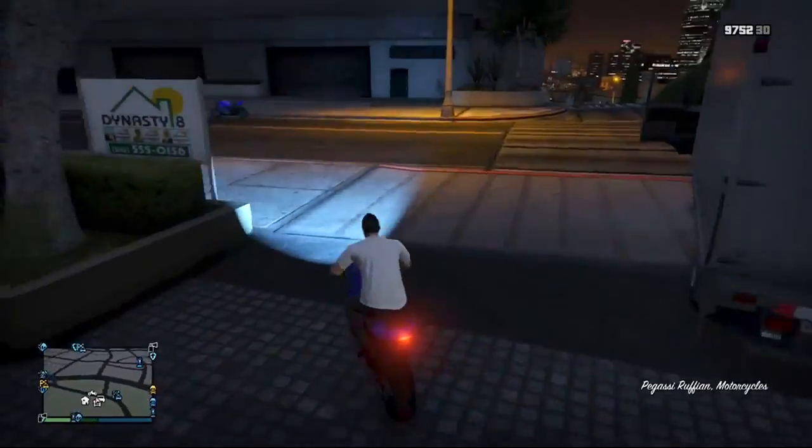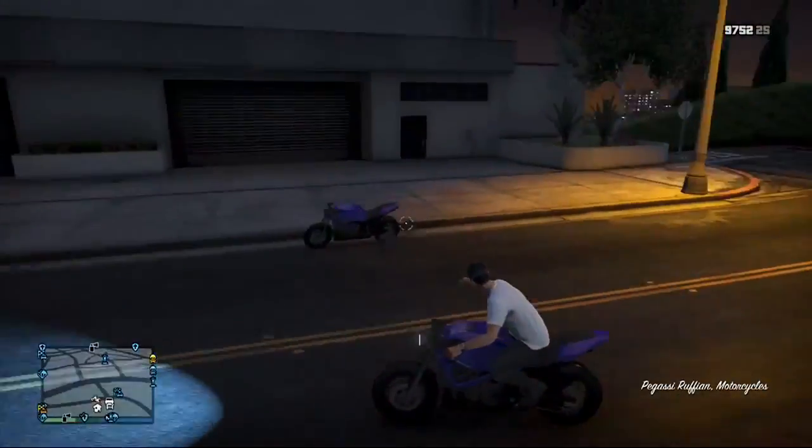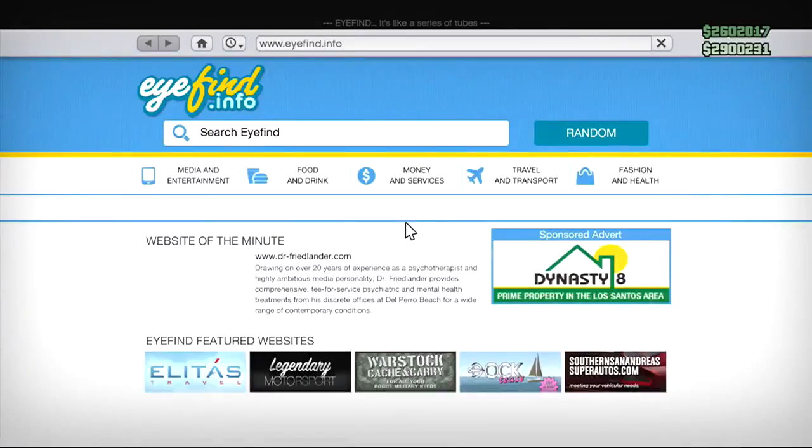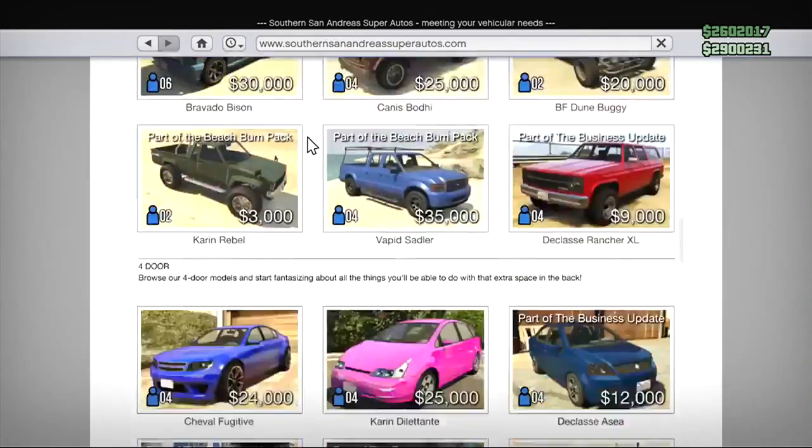Once you get inside your bike a duplicated bike will be replaced, and you'll see it across the road. You don't want to get on that — all you want to do is drive down to Los Santos. Once you go in here you want to go into your phone and go into Southern San Andreas.